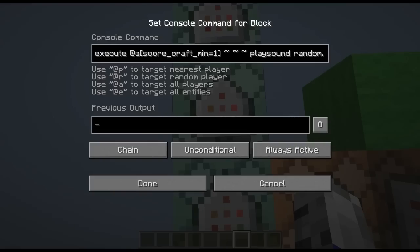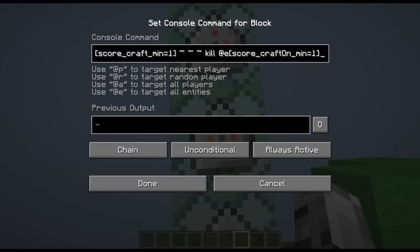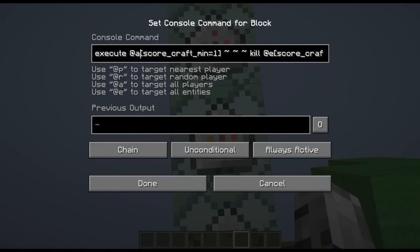Then we'll execute at a score craft minimum of one and do play sound random dot level up to at a within a radius of five, volume seven, minimum pitch one, minimum volume one. Then we're going to execute at a score craft minimum one and kill at a score craft on minimum equaling one within a radius of five.